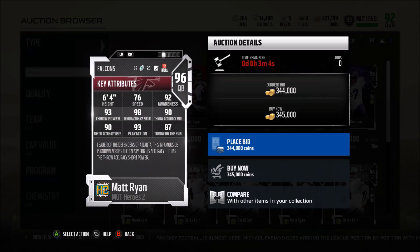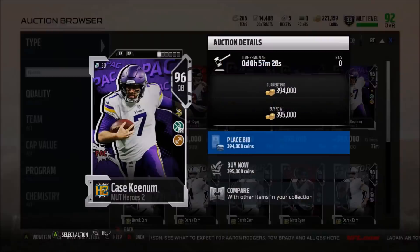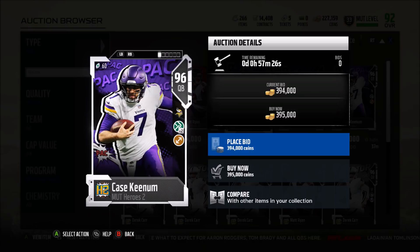Matt Ryan is definitely a pocket passer, not much speed on him. 93 throw power is decent — I feel like 93 to 94 is the lowest you can go for a quarterback on throw power this year, especially at this point. His hero trait is throw accuracy short at 98, so he should never mess up a short throw — a drag, a slant, a short in or out route, a pass into the flats. His mid and deep accuracy are both very good as well at 90 and 93 play action. Not a bad card, but not somebody for me — I'm still rolling with Michael Vick personally.